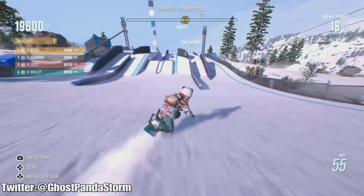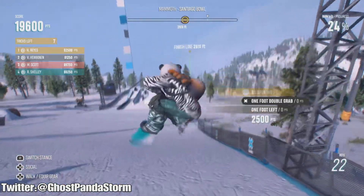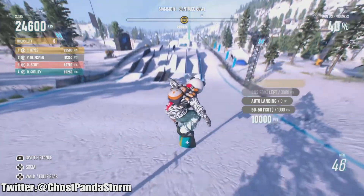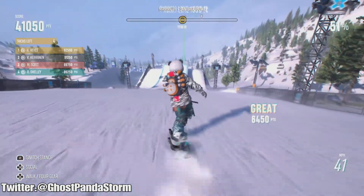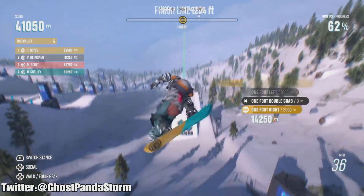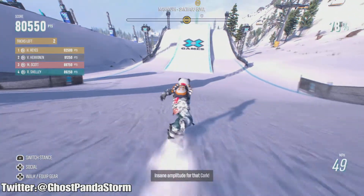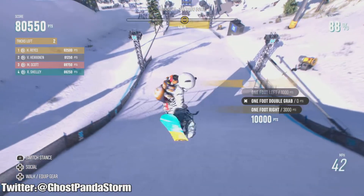Already a really nice combo right there — and there's our first crash, but that's a me thing, not the board. You can really see the air rotation on full display. Look at how fast the backflips are right there. The air rotation controls the speed of your spins, and that really comes in handy early on when you're doing a lot of these trick-based events.